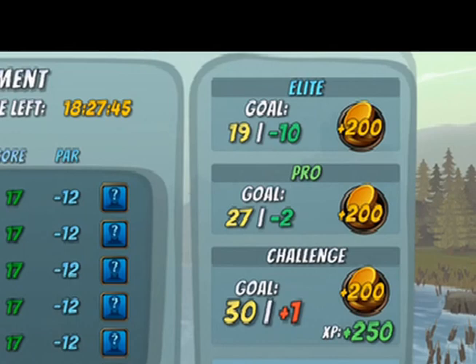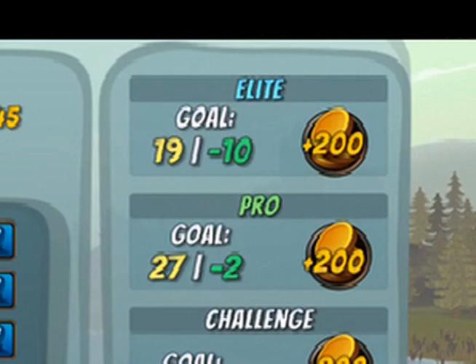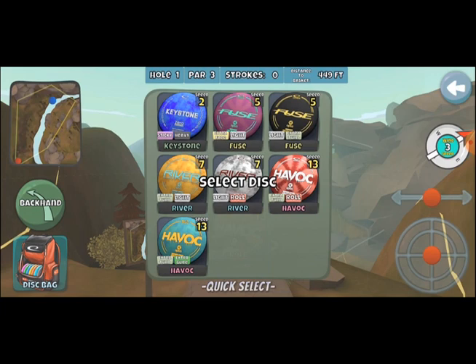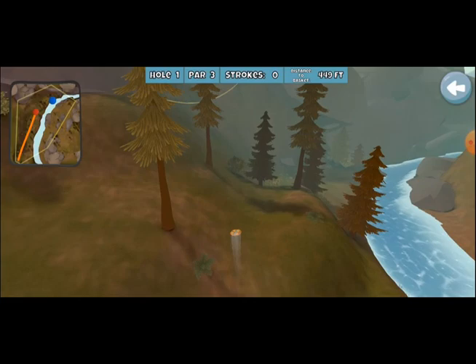Looking at the elite score, we just need minus ten — basically birdie everything with one eagle. We're starting out with Grizzly, and that wind mixed with this bag is really challenging. I've got to take the turn light river, and the problem is that normally on the first hole you'd be going for the ace. But because I don't have any accurate discs, the likelihood of getting that ace is pretty remote, so I just have to hope for the best to get the birdie.